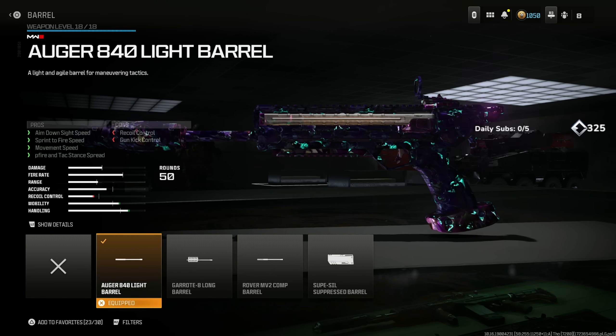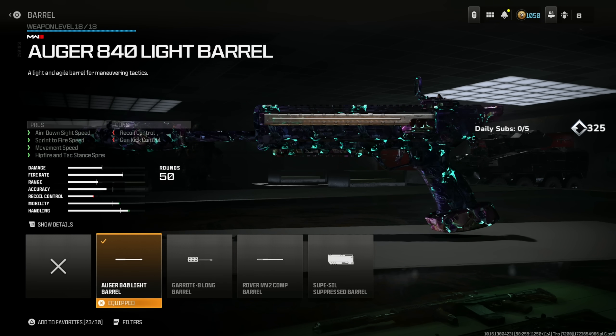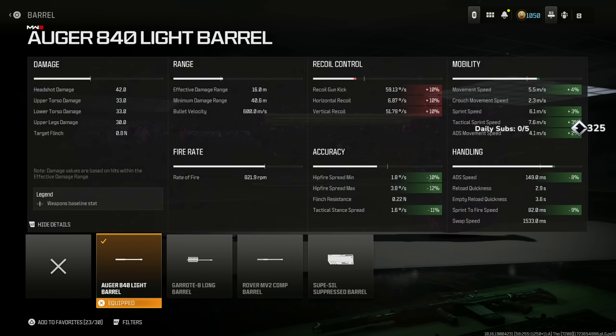On to the Auger 840 light barrel for aim down sight speed, sprint to fire speed, movement speed, and hip fire attack stance spread at the cost of recoil control and gun kick control. This is the best choice in my opinion — the mobility and handling are just absolutely insane, already taking care of the handling issue from the previous attachment. And we have a 10% recoil reduction across the board.